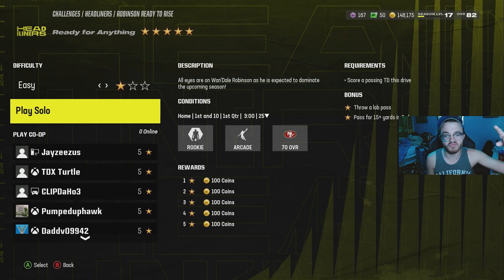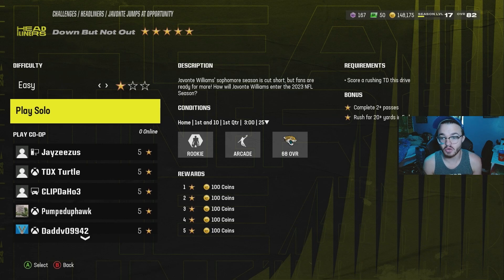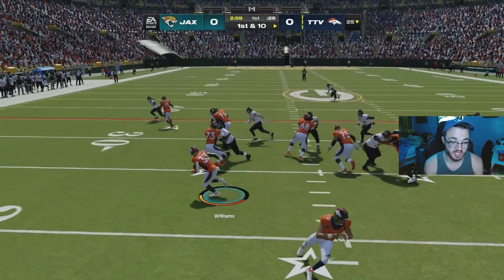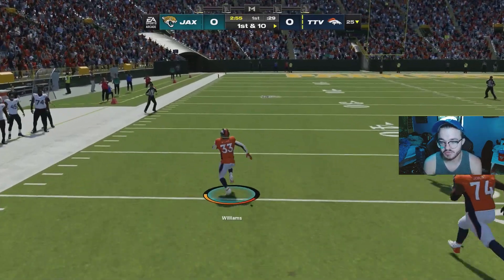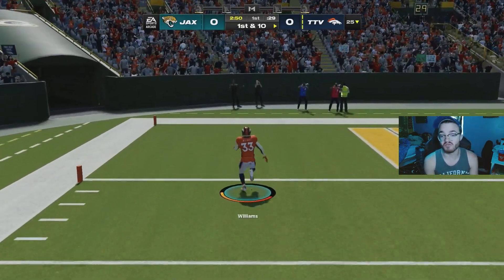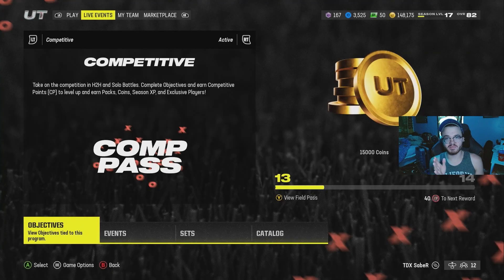For rushing yards, go to the Javonte Williams string and do the Down But Not Out play on one star — score a rushing touchdown this drive. It's very simple. They let you use Javonte Williams in this solo and it's super easy on rookie. Look at that — already gone to the races. That's 75 rushing yards straight to my stats, and I can replay this over and over. That took maybe five seconds.